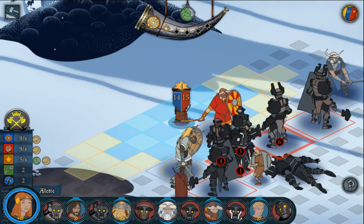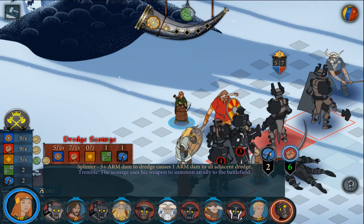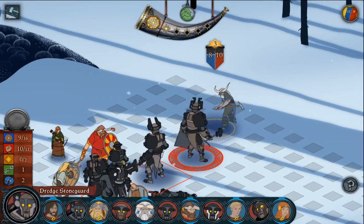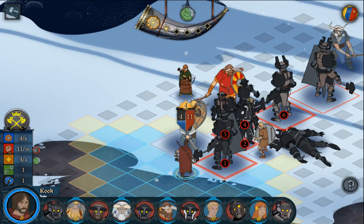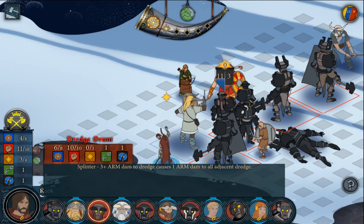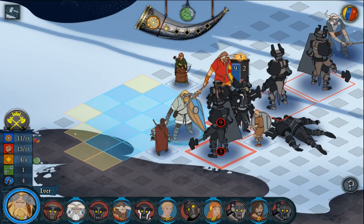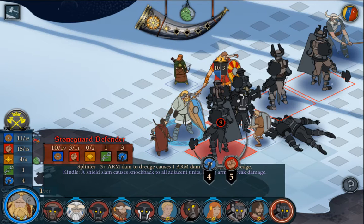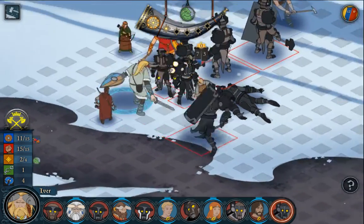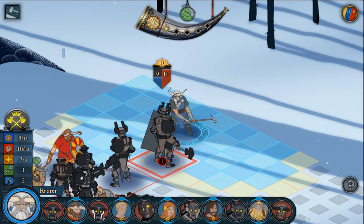Six damage. Kroon takes three damage — that's fine. Move there, attack this guy, we'll do six. Get him down to the floor. Ivar, if you were to attack him, you would kill him. What about this guy? You would also kill that guy. Let's batter and ram this guy. Let's push him away and open up some space.